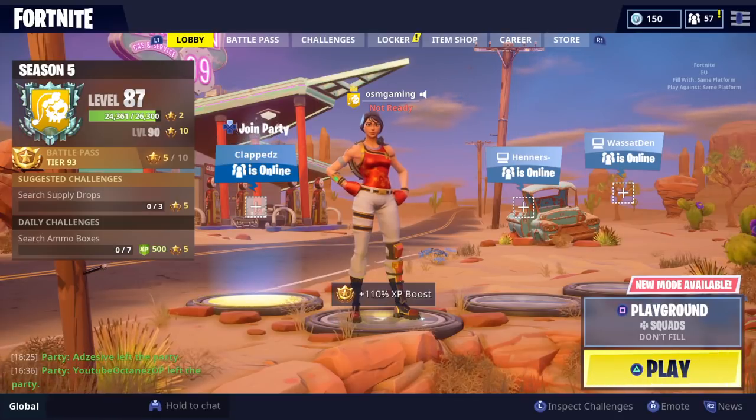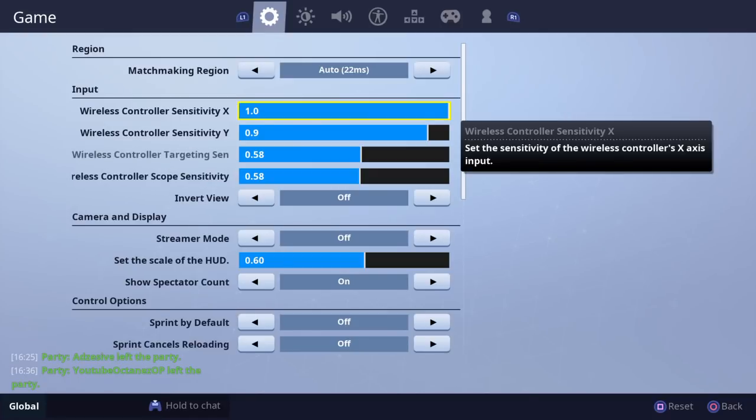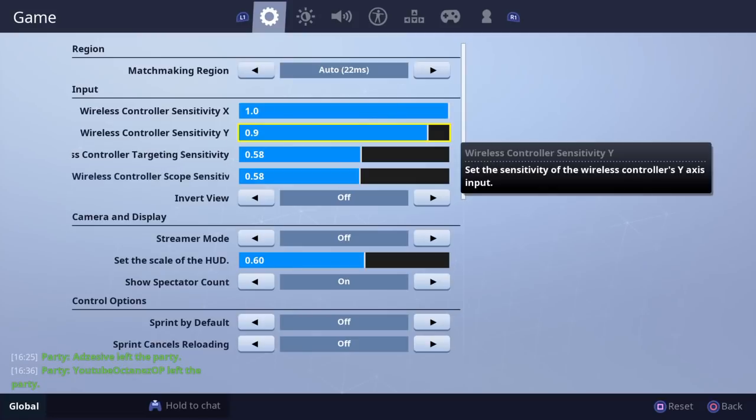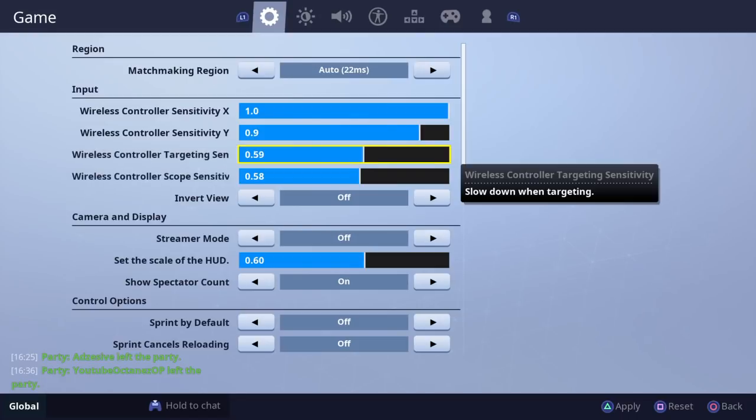For my wireless controller sensitivity X, I run a 1.0, and for my wireless controller sensitivity Y, I run a 9.0. For scope sense, I just changed it — I run 0.58 on both of them.